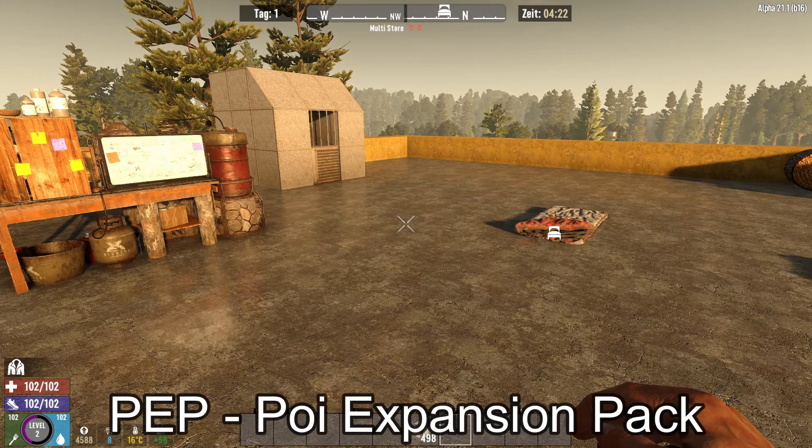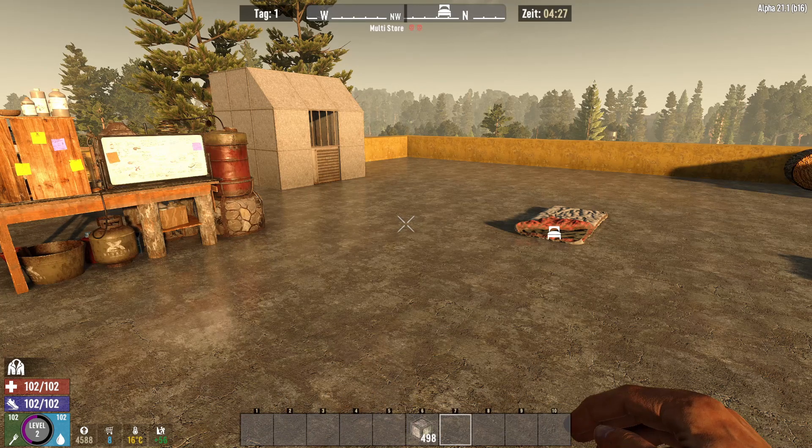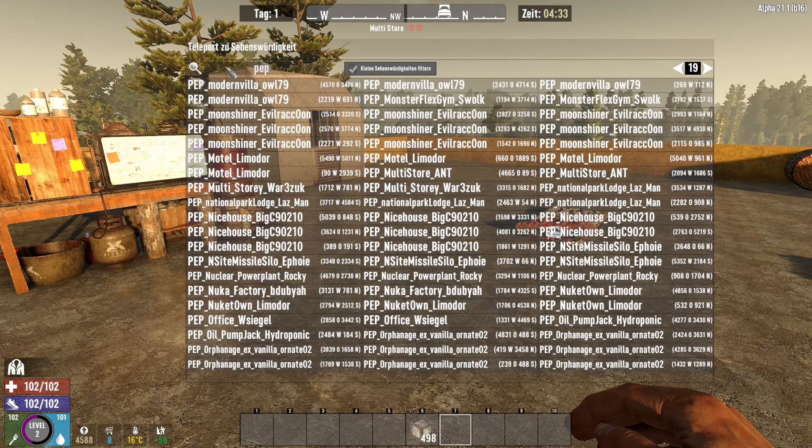Kommen wir zum ersten Mod. Die POI Expansion Pack, oder kurz PEP genannt, beinhaltet 380 neue POIs. Was heißt neu? Also da sind sogar POIs dabei noch aus den guten alten Zeiten der Alpha 16, 18 – gemacht von Captain Crunch, und auch POIs von Kane sind dabei. Wir können mal kurz im Debug-Menü schauen, wenn wir nach PEP suchen, nach den ganzen POIs.